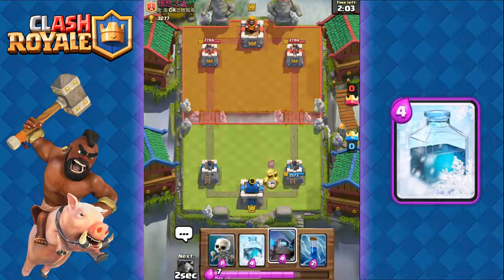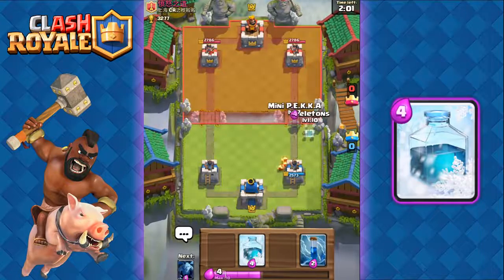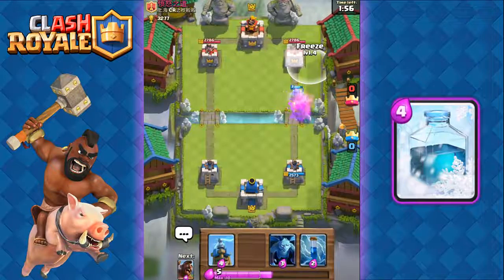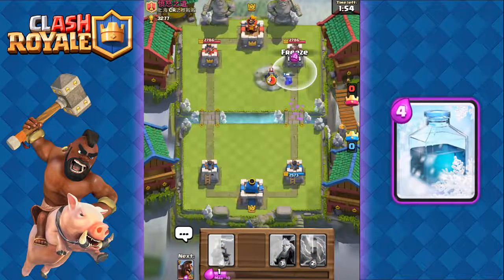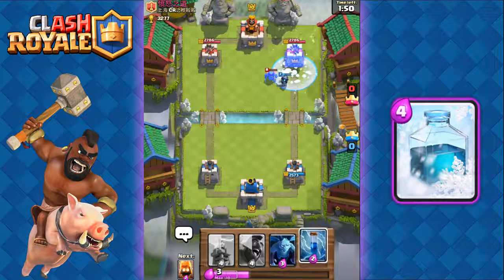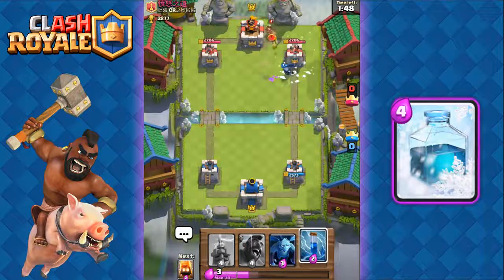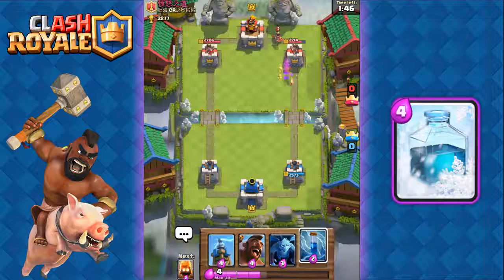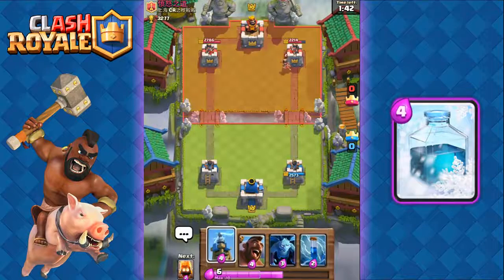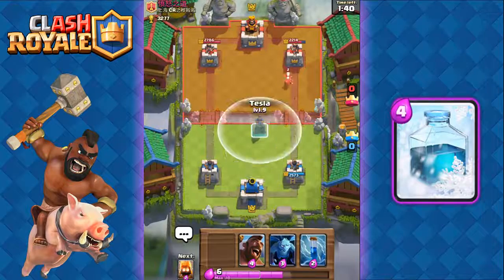Now we're gonna first send out fire spirits, then ready our skeletons with the mini Pekka. We're gonna freeze right here — freeze his mini Pekka and his tower at the same time. We'll ready our zap if needed, but we took out his mini Pekka and got a really good shot on that tower.